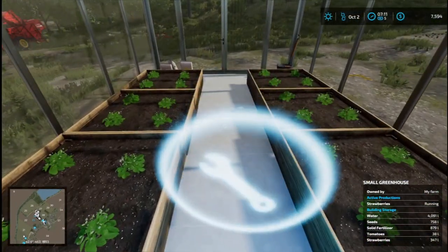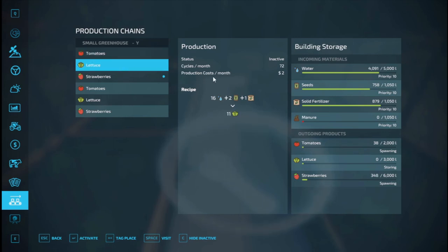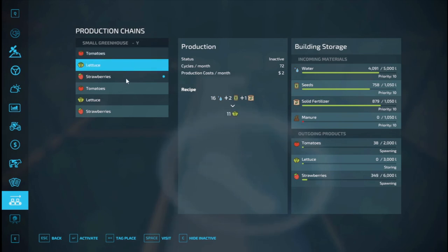Reno's is in good condition. Tomatoes: two dollars production costs, 25 per unit. Lettuce: same thing but you get 11. Strawberries: same cost, same cycle, same everything — except you get more because they take up less room.